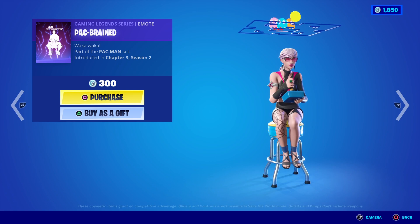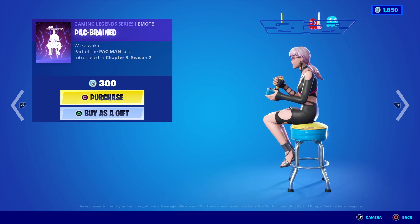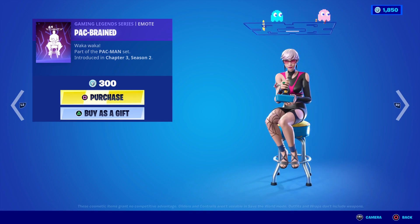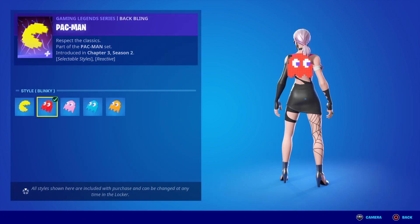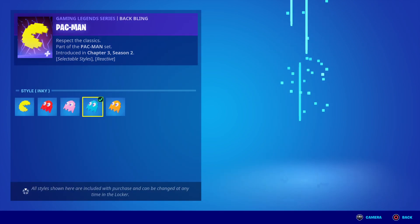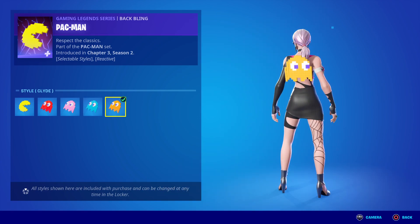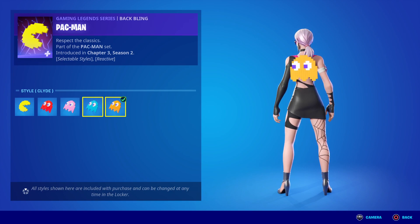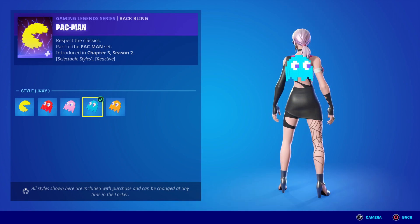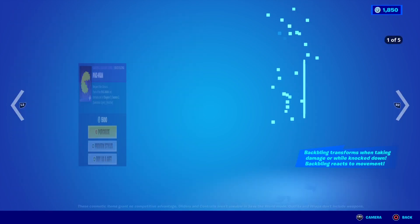Next thing is we have the return of Pac-Man — everyone's favorite. And then we also have all the Pac-Man styles: we have blue, we have Blakey, Pinky, Inky — I wouldn't call this Inky, I would say blue. And then we've got Cyan. Why does it say Inky and then it's Cyan? That doesn't make sense.